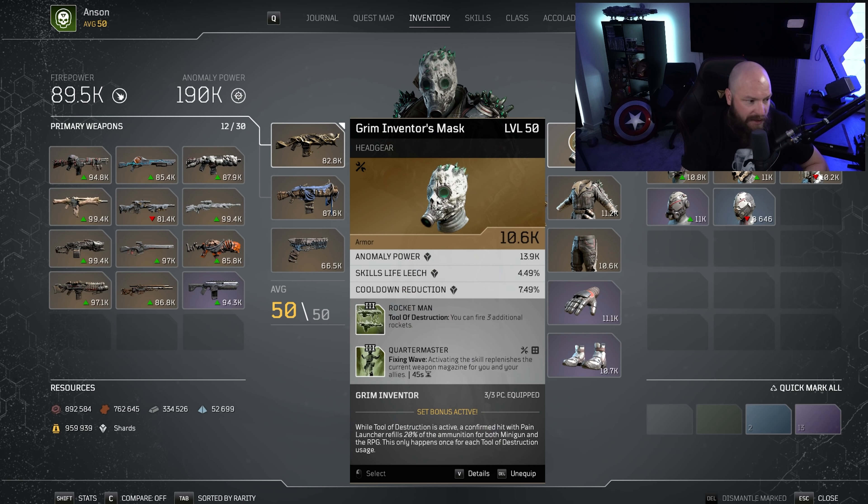When we look at the headpiece: your third substat — skills life leech is fantastic because you're shooting these big fat rockets and each one of those rockets can essentially heal you almost all the way up. If failing that, don't throw a piece away if it doesn't have skills life leech but it has anomaly power and cooldown reduction. Status power is fine, healing received is fine — those are all good. But your real go-tos are cooldown reduction and anomaly power.